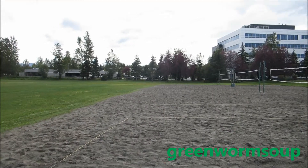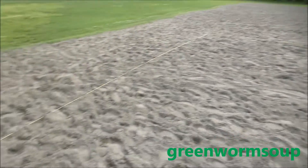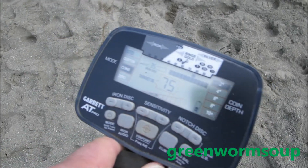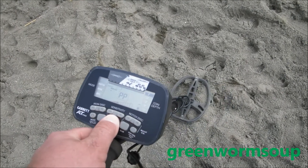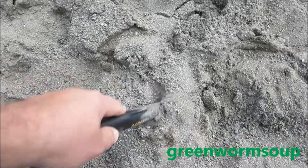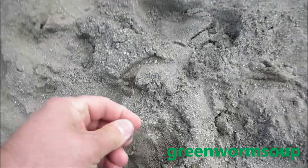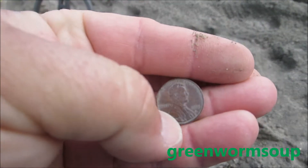I've only had two targets so far and I'm about done with the first volleyball court. Those two targets were trash. Now I've got a real good strong signal on a 75-76, kind of a consistent coin signal. It's not supposed to be too deep - and there you go, it was a coin. Just a 1995 penny, but better than trash.